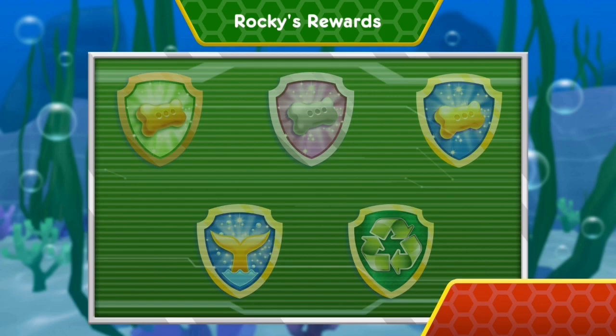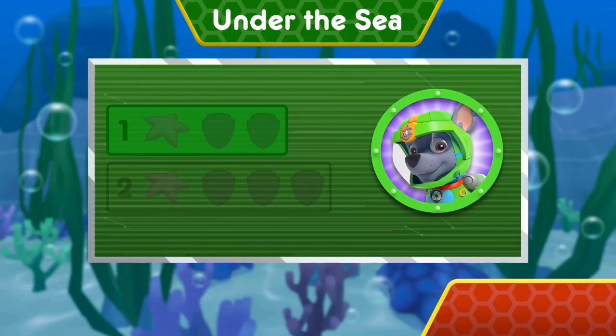Wow! You earned new badges! You earned the 50 Pup Treats badge! You earned the 100 Pup Treats badge! Wow! You earned new badges! We found the speed boost! We found the loop-de-loop! Way to go! You found one starfish. You unlocked the next level.